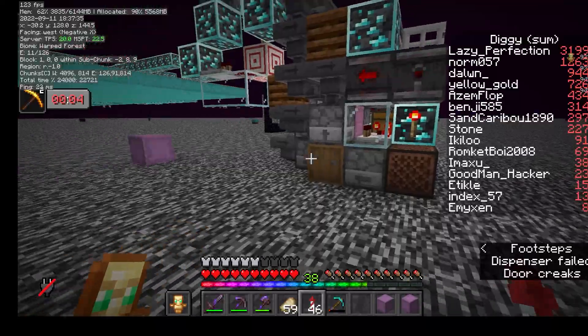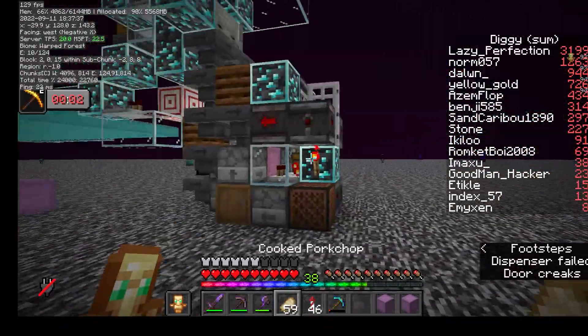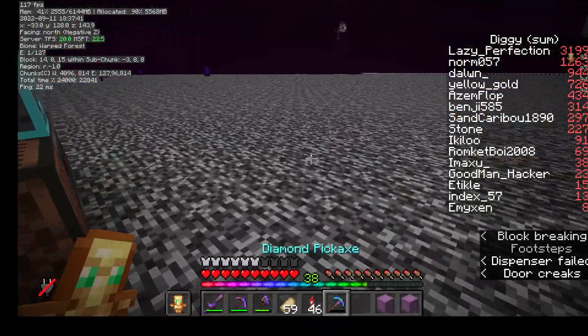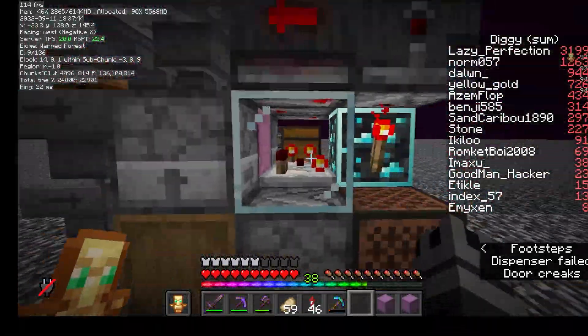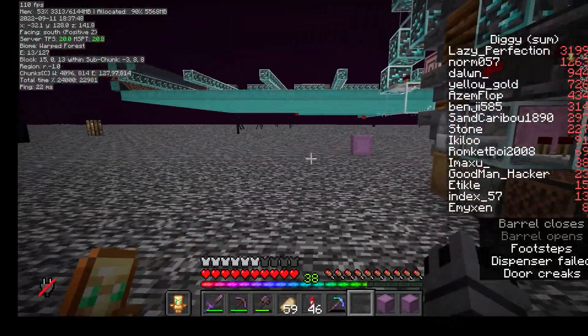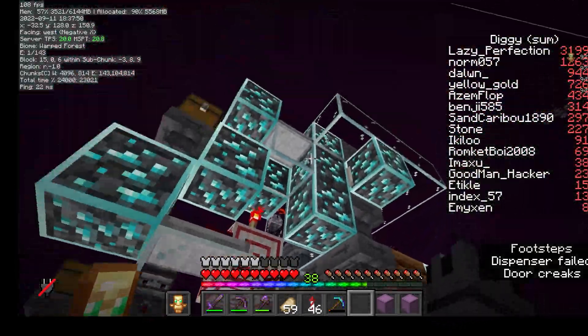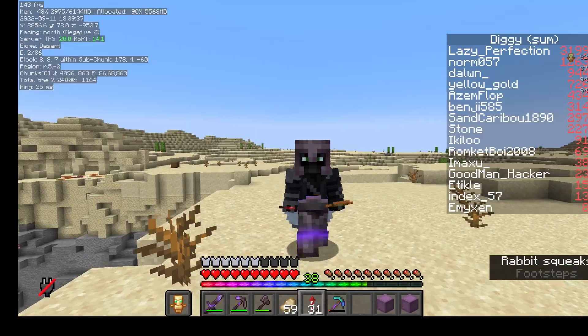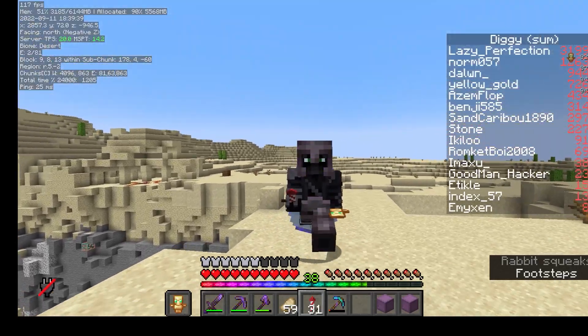That shadow stack drains all items and puts them in the shulker loader. That shadow stack could be moved to any farm - for example, you're gathering gravel for some build. You could be mining it, have a shadow stack in your inventory, and all of the gravel would be fed into a shulker loader and put in a barrel like that for you. There are loads of uses for this, but that's what I'm using it for at the moment.